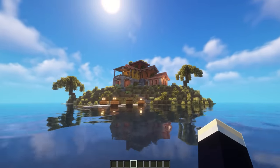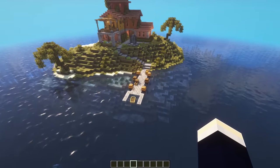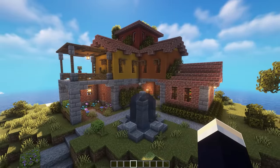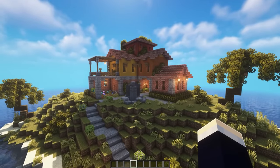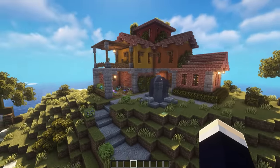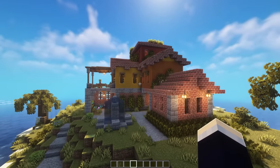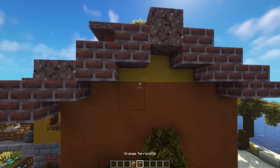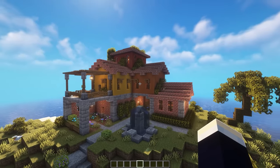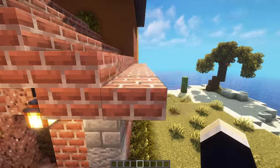Next up we have a Spanish villa style base, situated on a lone island. We also have a nice little dock that you can use to arrive at your base, and a pathway up to the base. This build was created with Extra Builds, as well as the following four builds. Taking a quick look at the exterior, we have a nice little fountain design, a whole bunch of greenery, and a very interesting block palette — it's very different from your standard style of base because we're in like a Spanish villa kind of theme.